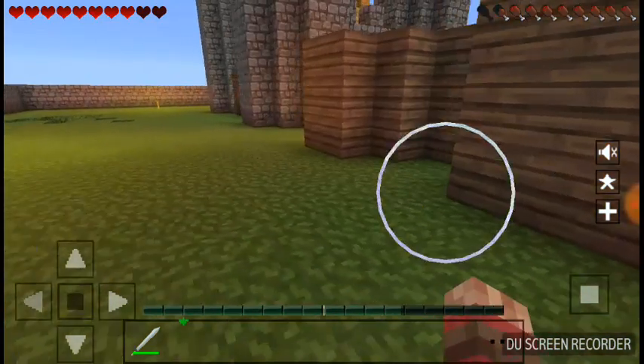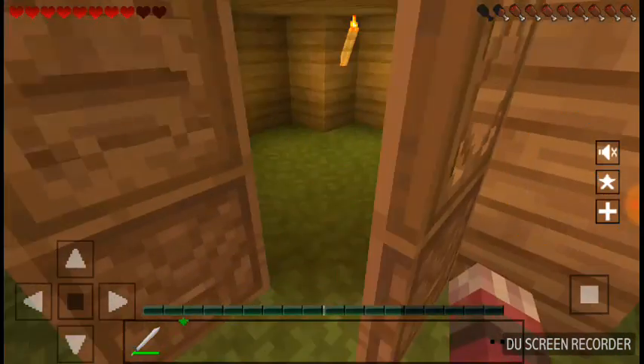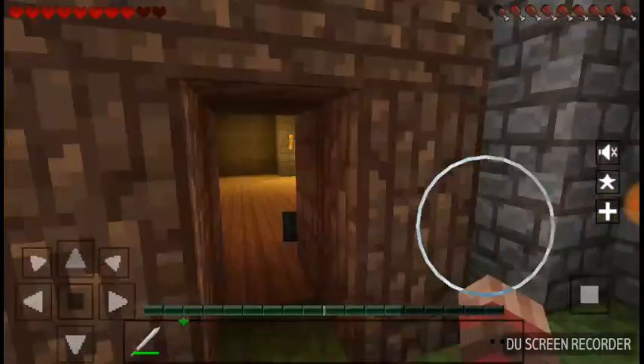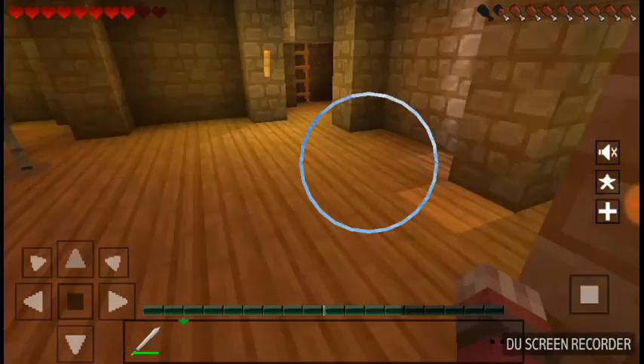So right here we have the library — it's very beautiful, yes, I'm gonna say so myself. Then we have another little house right there, and then we have our little royal castle. I hear a skeleton, so let's just put the door back. Good enough.